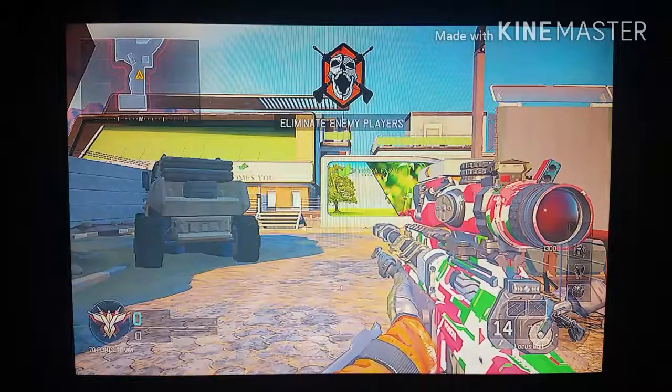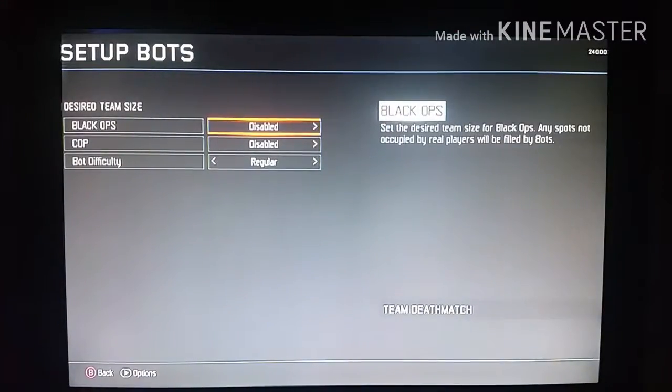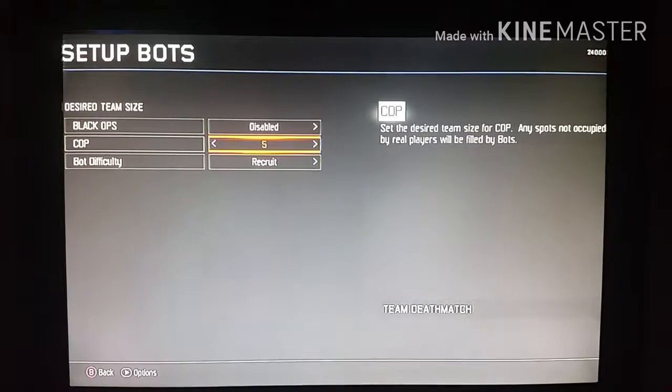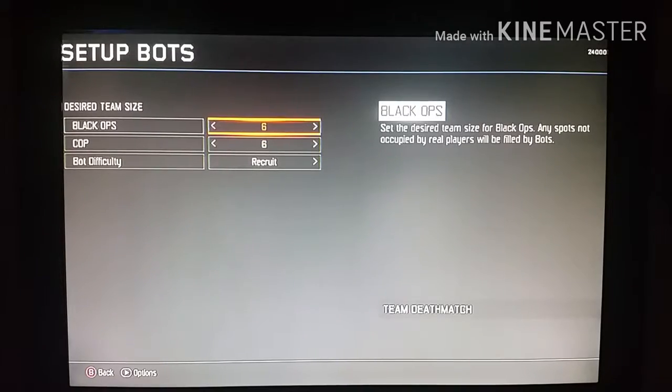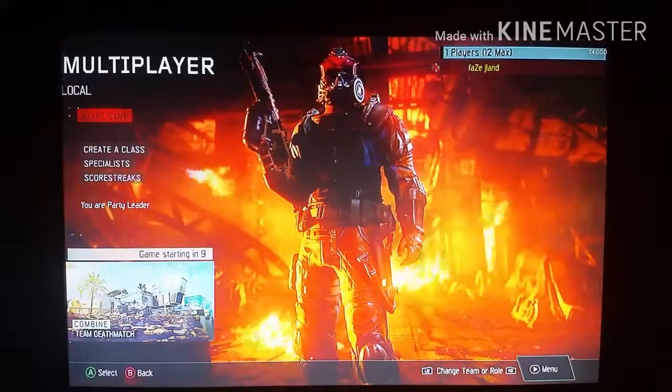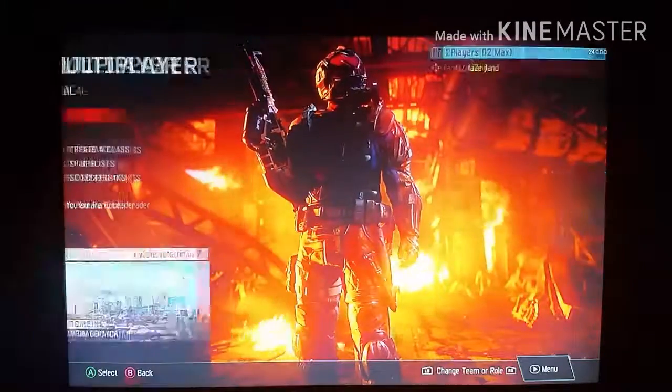When I do bots I put them on recruit sometimes, sometimes on hardened — just depends what I'm feeling. Right now I'm going to do recruit because I'm quick scoping and I just get really mad if I die a lot, so I put these on seven and these on five. I'll go ahead and start the game.